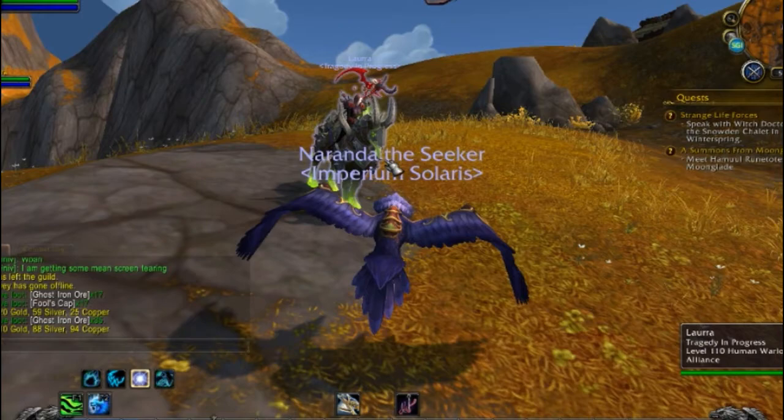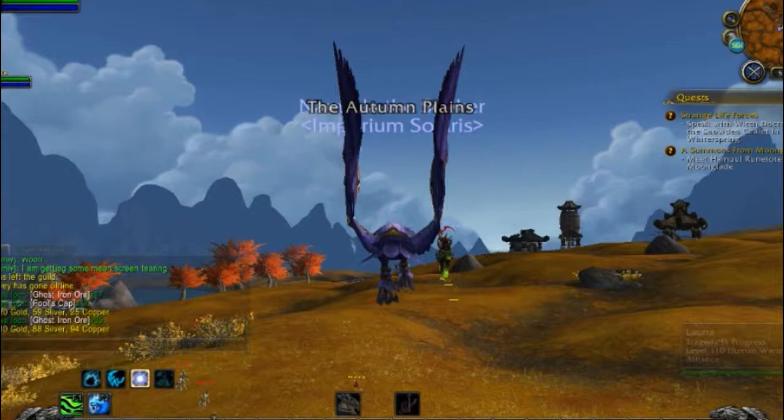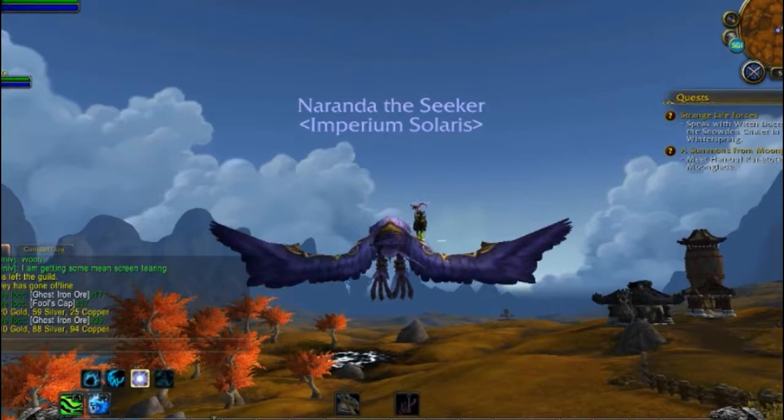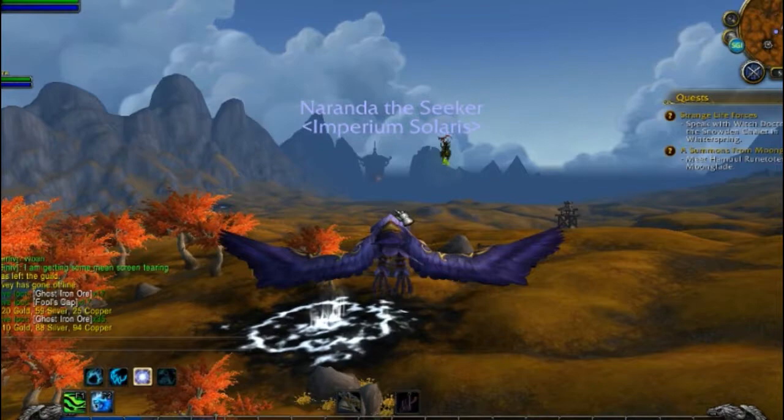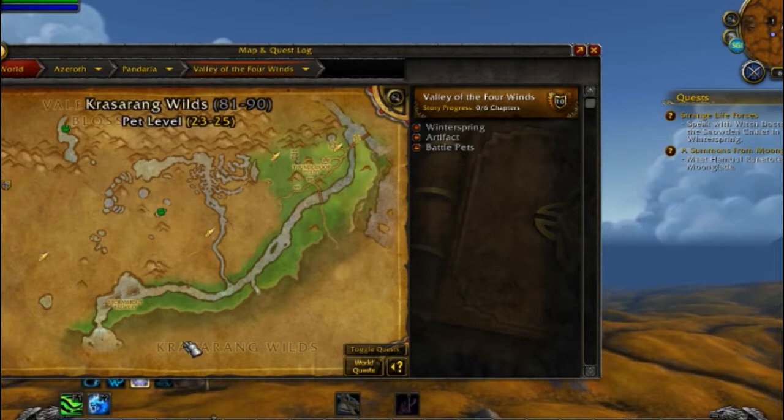Do you want to go ahead and show us where some of the other spawns are? Because this guy is gone. So this one is Kun Lai, but there are five others. There's one in Townlong Steppes. There's none in the Valley of the Four Winds, but every other zone has one. Basically you just want to beeline between the spawn points, see if they're spawned, and if they are, kill them. That's really all you do.